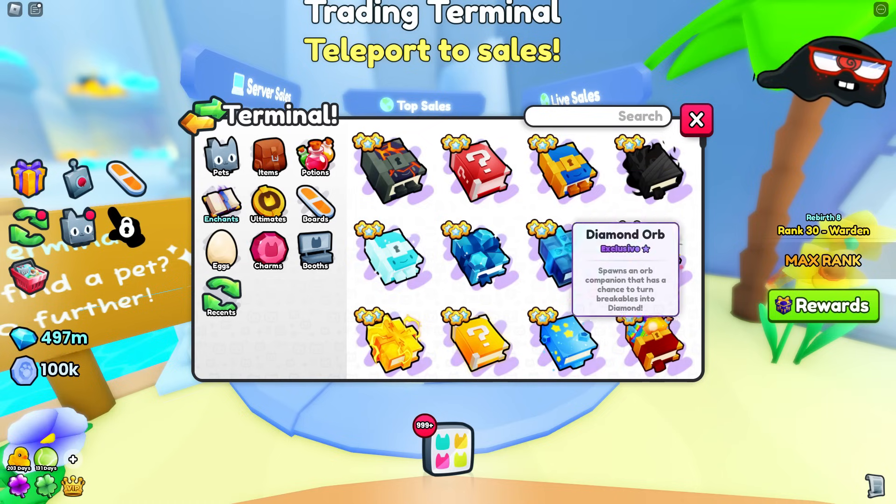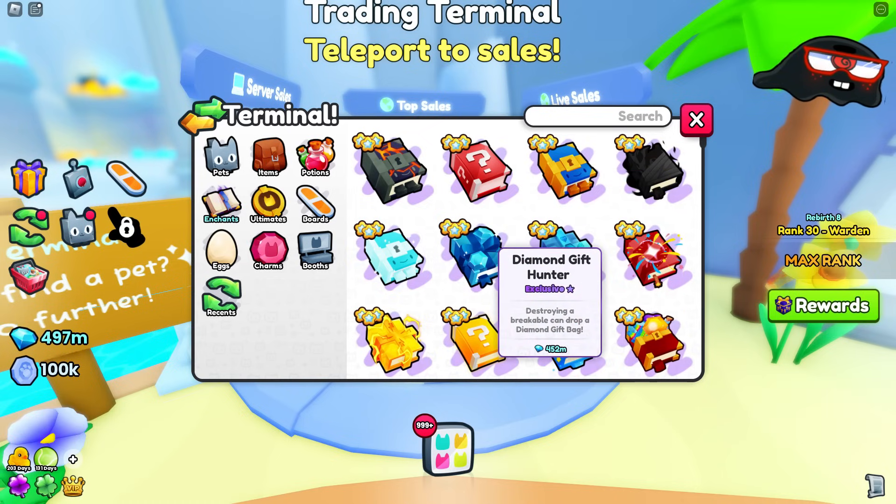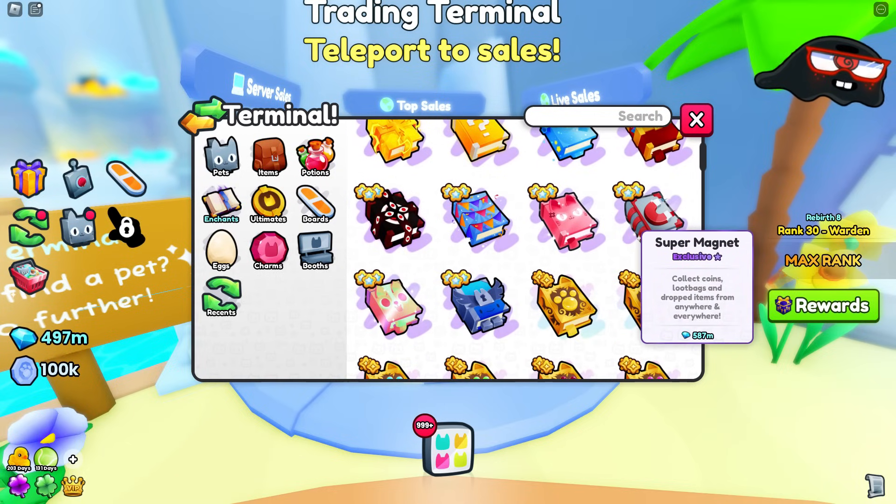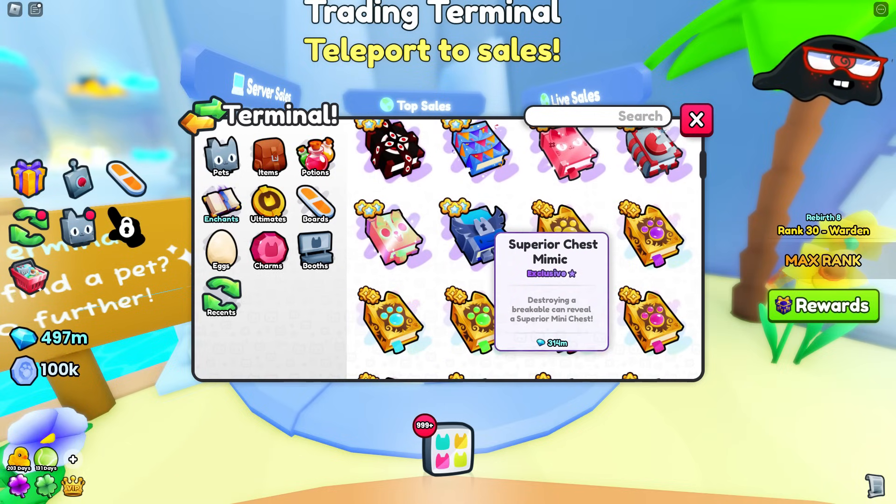The chest mimic book was 2 billion gems and it dropped down to almost a billion gems. We're also going to be looking at the diamond gift hunter and the superior mimic chest. The biggest other one is the super magnet — this was nearly 800 million gems and now it's down to 593 million. That's a really big deal for players that want to get something beneficial.